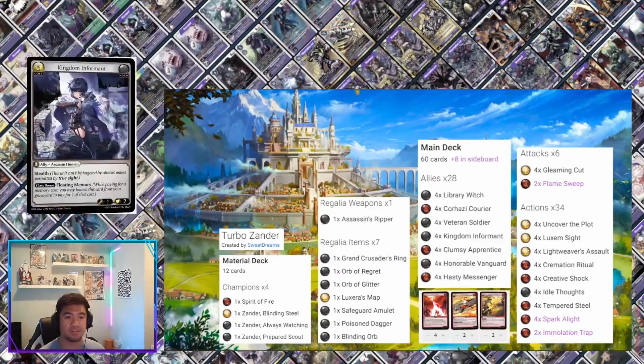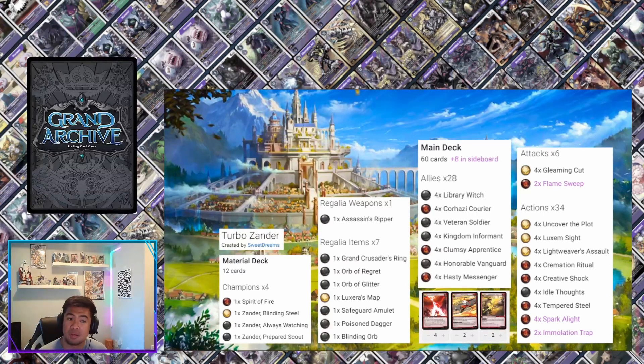Kingdom Informant has stealth, which is cool, and class bonus floating memory. With this card in the deck, Honorable Vanguard might just be the instant trash — or you can do the reverse: trash Kingdom Informant if you want to place Honorable Vanguard so it becomes an easier target to distract your opponent. That could also be a good strategic switch depending on the type of person you're facing, especially at locals.